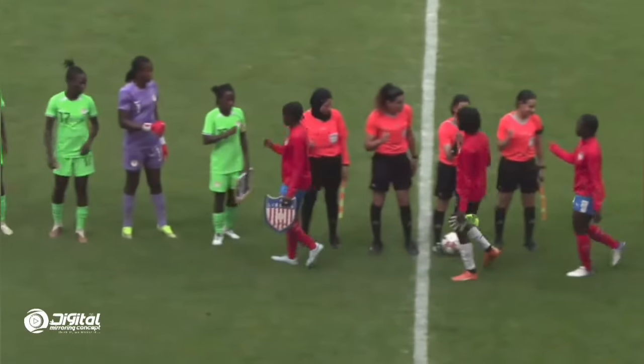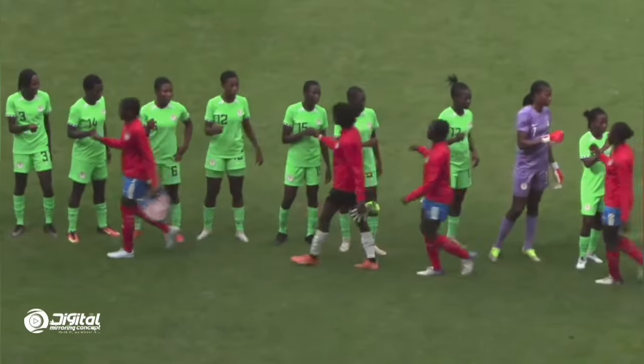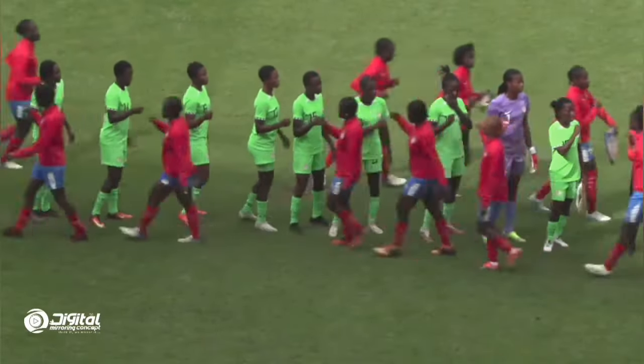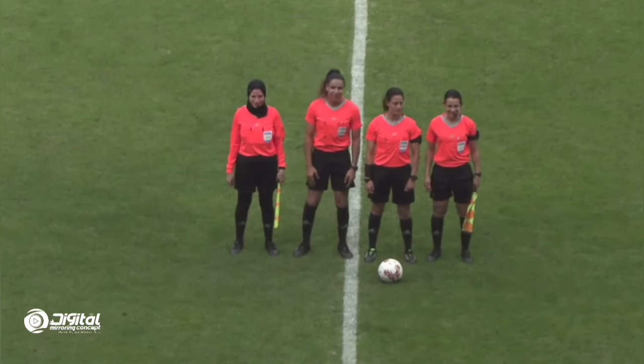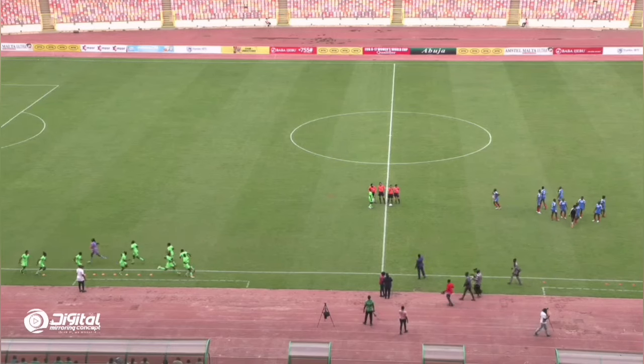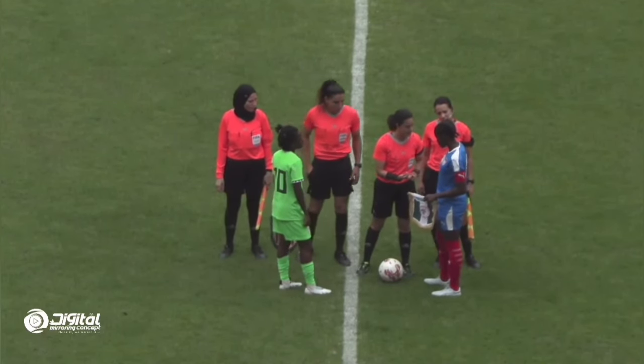Flamingos of Nigeria hosting Liberia in the second leg of their FIFA Under-17 Women's World Cup Qualifier. The first leg ended 4-1 in favor of the Flamingos, and this is the final round of qualification. The game is hosted at the MKO National Stadium in Abuja.